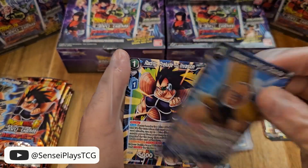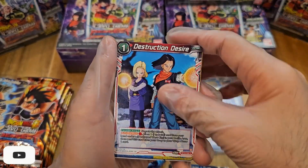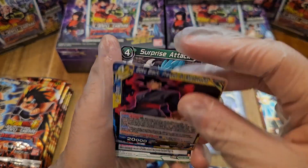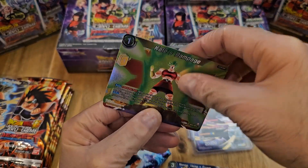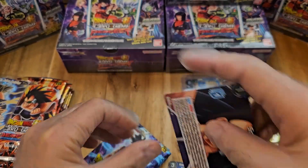Trunks Restoration, Nappa. We'll see at the end of this series how that works out. Surprise Attack. Kale's Rampage is our foil. And Scouter is our regular rare.